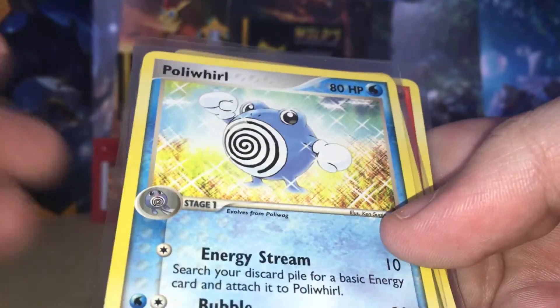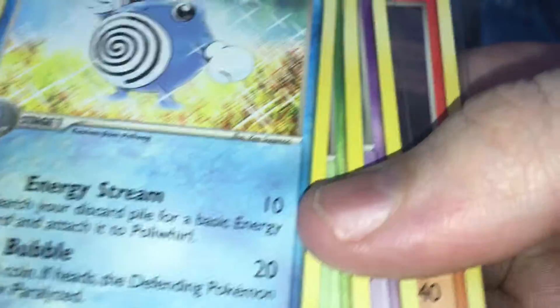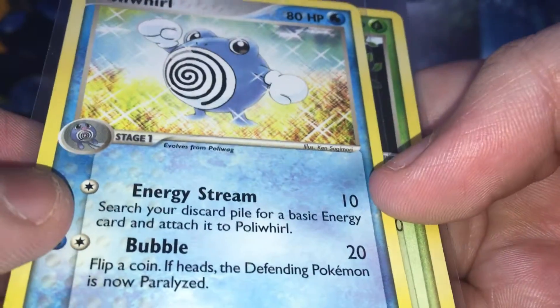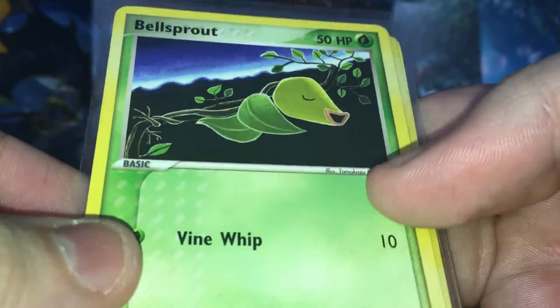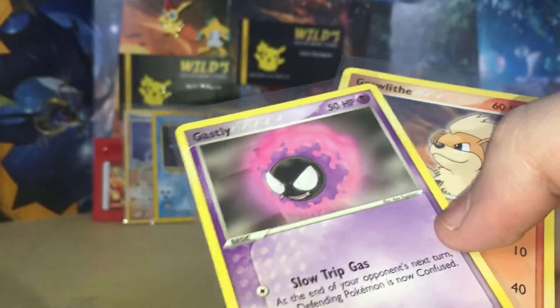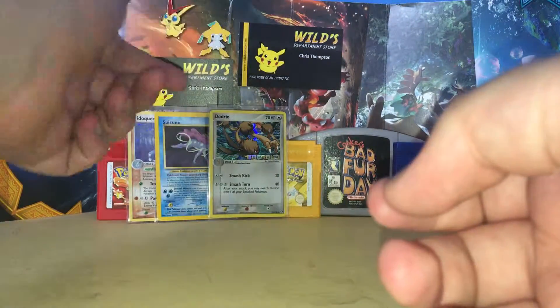There's another Poliroll from the same set as the Nidoqueen. I don't remember the name of the set — it might be FireRed and LeafGreen. There's a Bellsprout, a Ghastly, and a Growlithe. I think these are just freebies. I only bought the Nidoqueen and the Dodrio; everything else was free. Sometimes sellers give out little freebies, which is always cool.